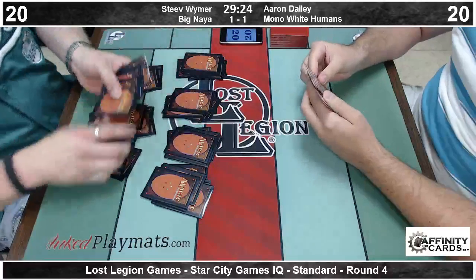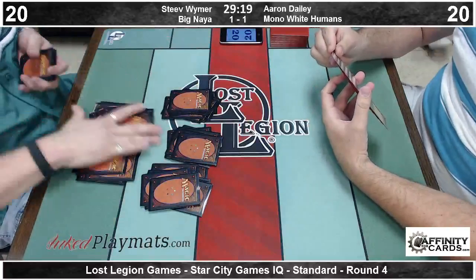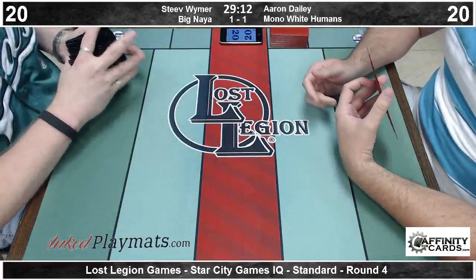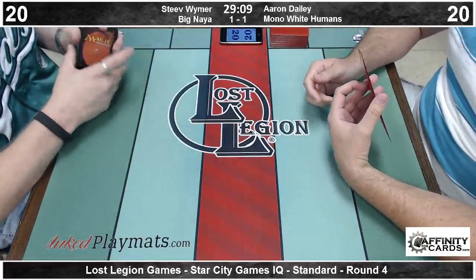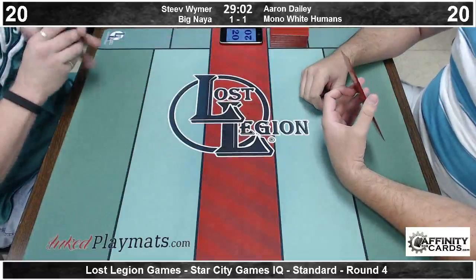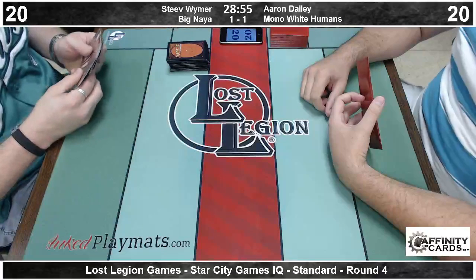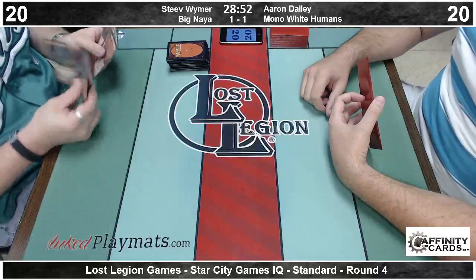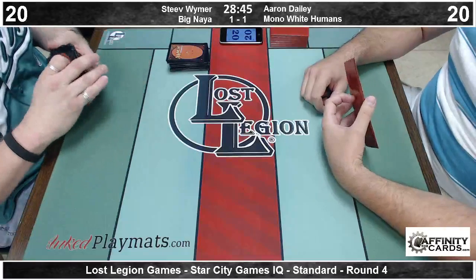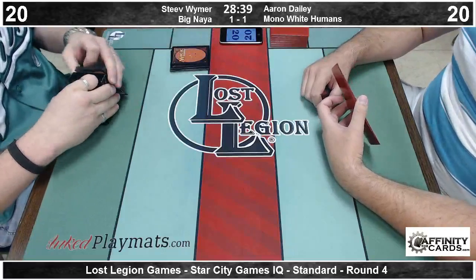Naya was a color combination from the Shards of Alara block, meaning red, white, green. I'm a little old school and I call that color combination Zoo, but that's just me. What happened to Zoo in Legacy? Tarmogoyf and Lingering Souls. Naya is an aggro deck — a mid-rangey aggro deck. I think this deck that Steve is playing is the absolute epitome of mid-range, in that it is not an aggro deck but it is also definitely not a control deck. In this matchup though it's going to be the control deck — he's going to exhaust resources from Aaron and hope to land the Thundermaw Hellkite.